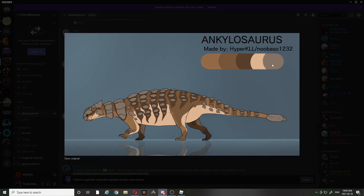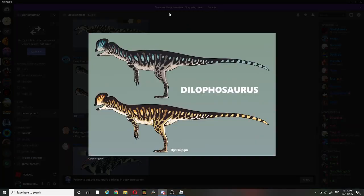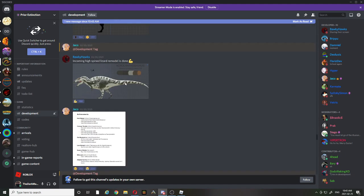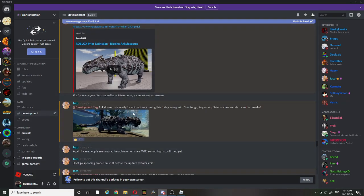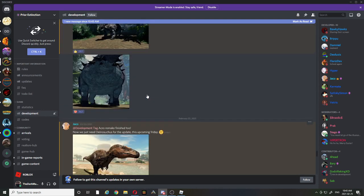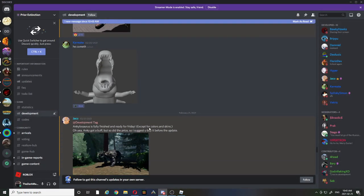They were working on the new Anki and the new Acro, as well as the Dilophosaurus and Parasaurolophus. They finished the Anki and the Acro. This is how the Anki ended up looking, and here's how the Acro ended up looking. This is the first ever model of the Dinosuchus, which looks nice.